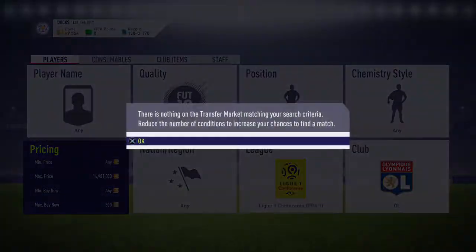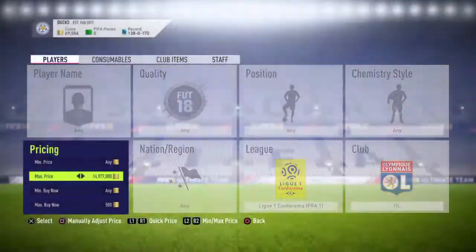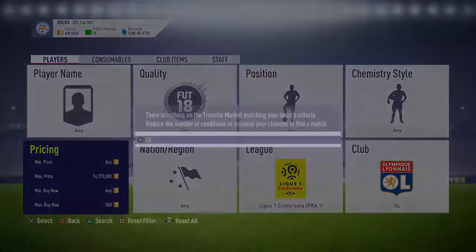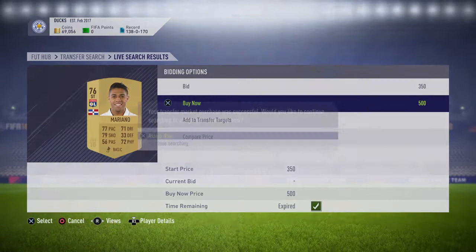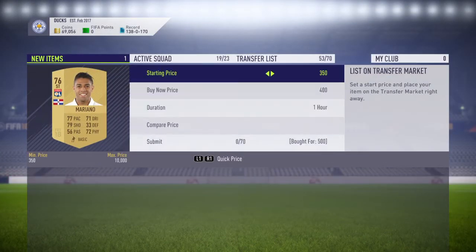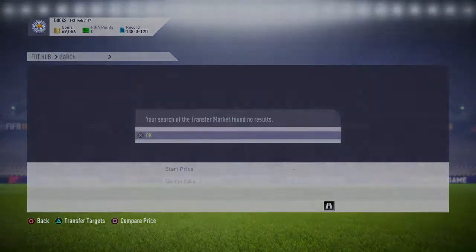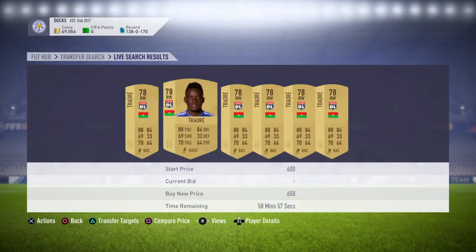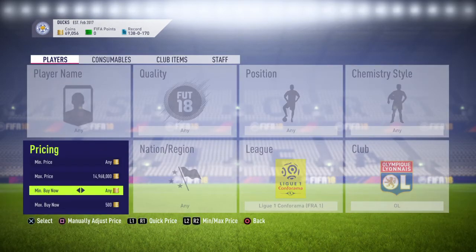This is going to be one coin method for this video — OL players that are 500 coins and under. You can list them for 650 coins or 600 coins when you find and snipe one. When you find this player Mariano, you want to sell him for 650 because he's one of the more expensive OL players. If you search for 650, only that one player comes up, so that's the play you want to snipe.